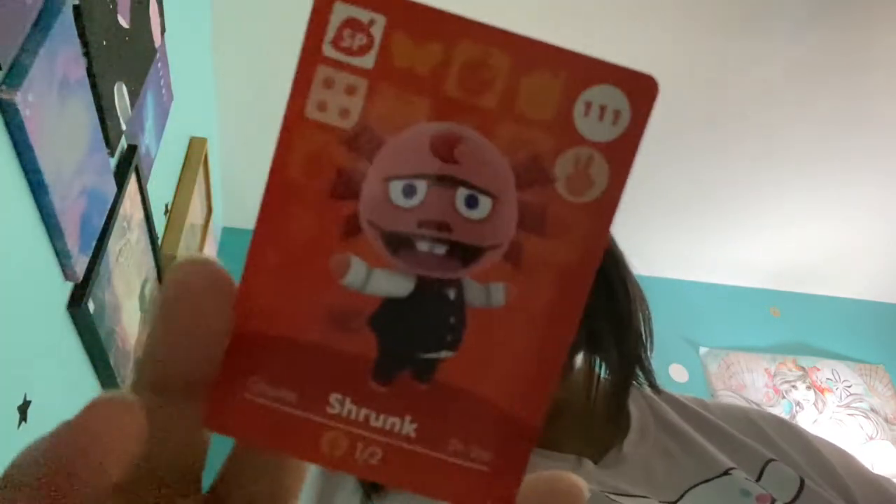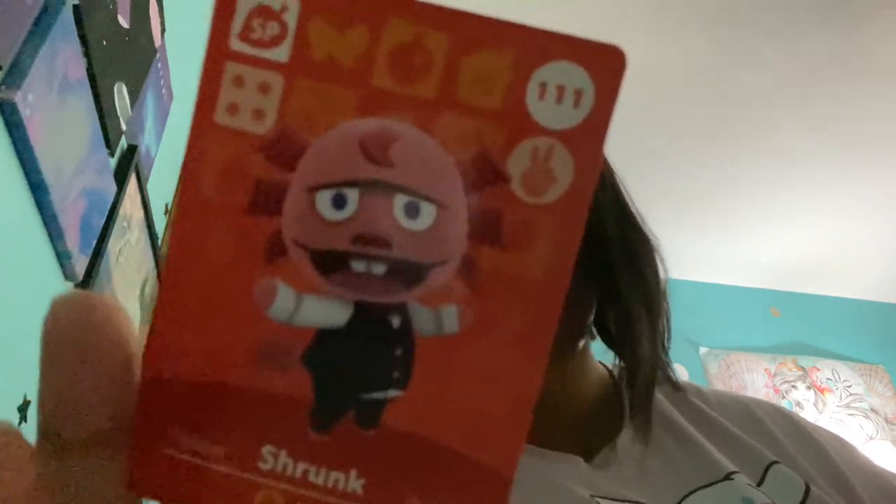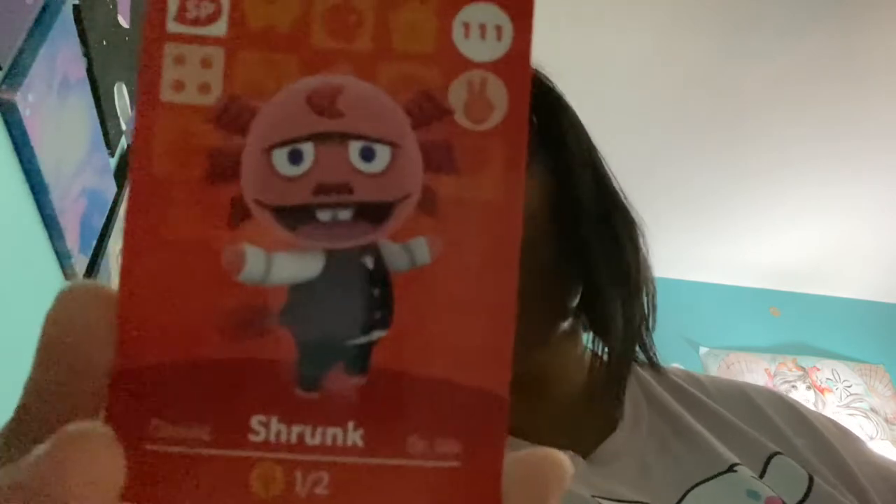Dr. Shrunk is our special character. They kind of got rid of him — New Leaf was his last entry. In New Horizons the villagers teach you emotes, so you don't have to bring him fruit and stuff. New Leaf players will remember that. Next up, Tipper! And last character — oh my gosh, she's so precious. So we did get Cookie — I feel like we're just checking off one from each series.